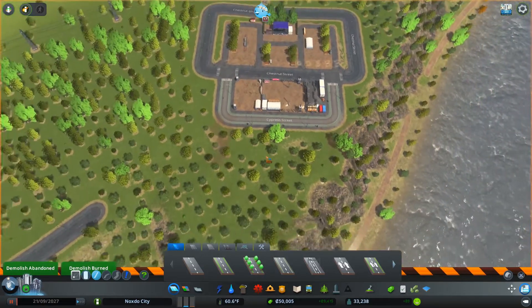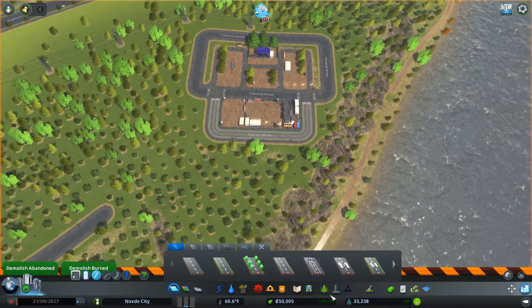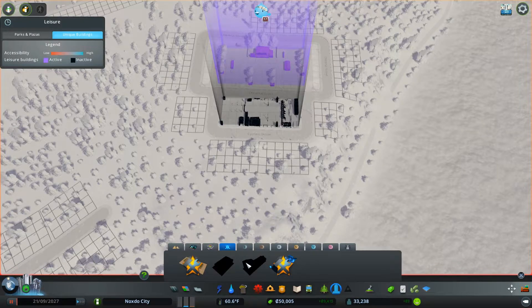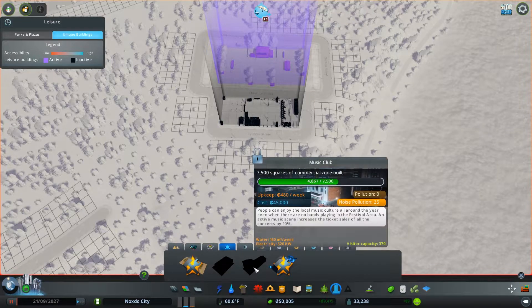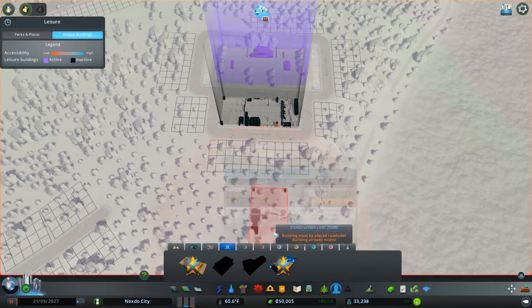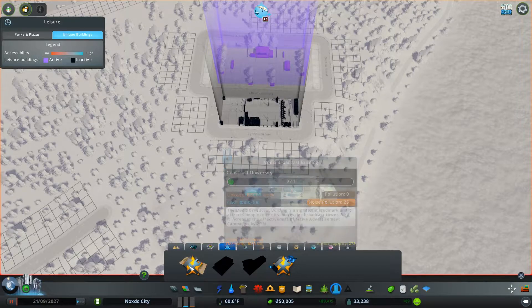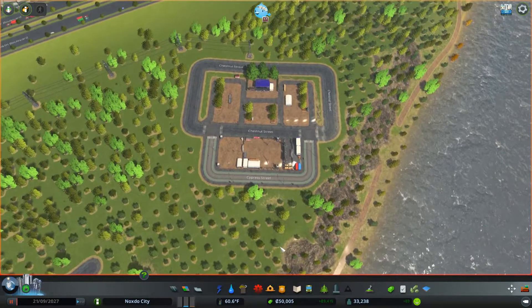Let's go ahead and remove the rest of these guys. We have our fans in, we have our concert menu — that's nice. We need to unlock these two. We need a lot more commercial zoning and apparently our university. So we will try to get our university this time. The media broadcast building is a significant landmark and attracts people to see its impressive broadcast tower — it also increases the effectiveness of active advertisement campaigns by 20%. Nice! But we're going to have to place things just to get there.